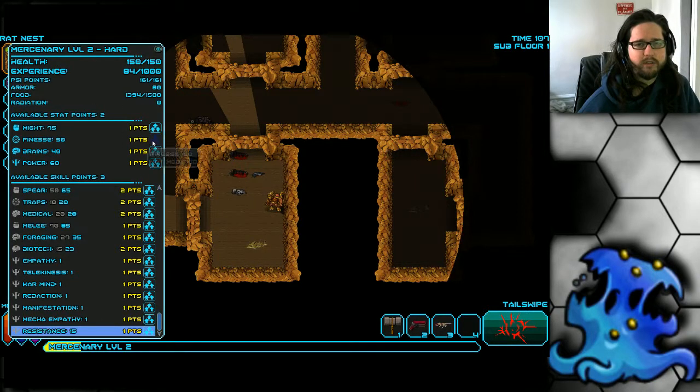He starts with two stat points. I would suggest putting those into finesse right away — try to get your finesse up to 60. There are a few weapons that need 60 finesse to use, so it's very important to get it there. After getting finesse to 60, I'd suggest getting might to 80 just for that extra inventory space. I personally do not like brain skills so I would never touch that. He doesn't need more power, so after that I would suggest continuing with finesse — it's a skill I like a lot.